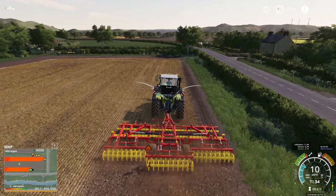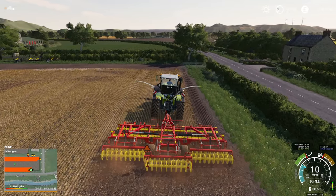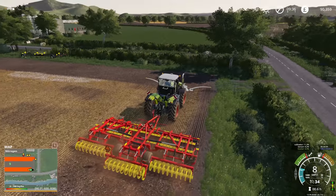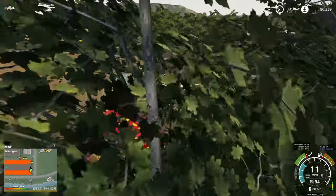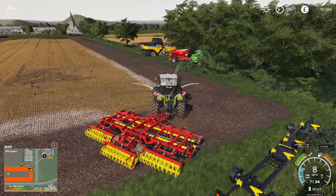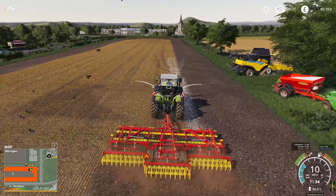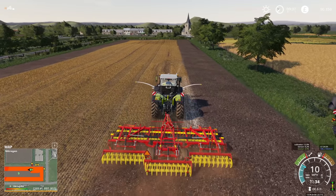We're going to do onions in field number 24. As for this field and the other fields, I think we're going to have to run a vote. We actually have two more fields to harvest — one is literally just there where the combine is waiting, and the other one is field number one, just over there. I did mention before that field number one is going to be turned into grass or clover, maybe alfalfa.